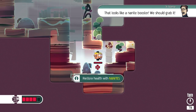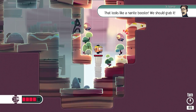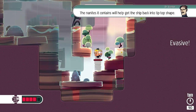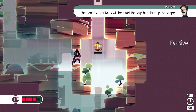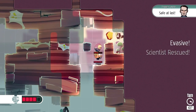Restore health with nanites - looks like a nanite booster, we should grab it. Does it do anything for me? Nope. I was kind of a waste because I'm too good at this game to take damage. The nanites will help get the ship back into tip-top shape, which is meaningless because our ship is already in tip-top shape.